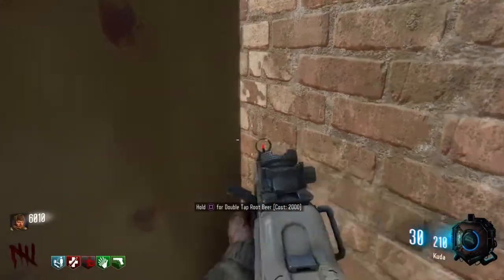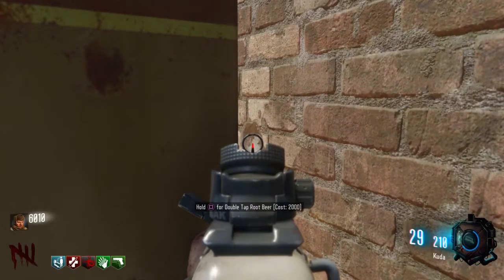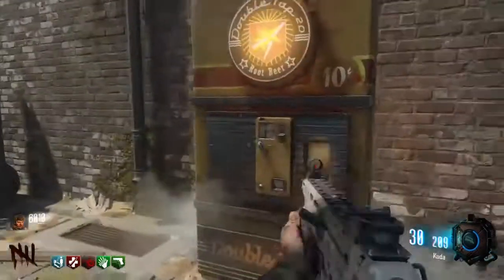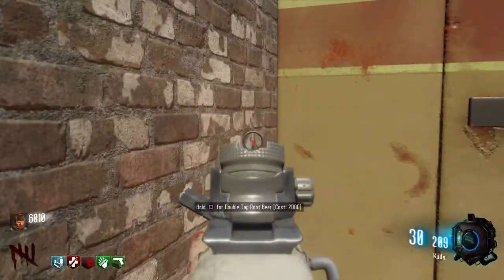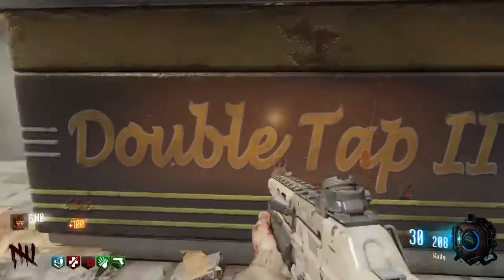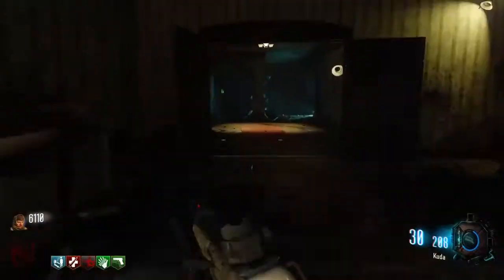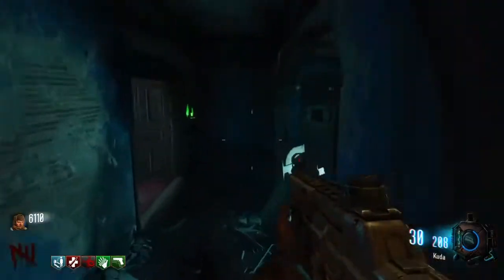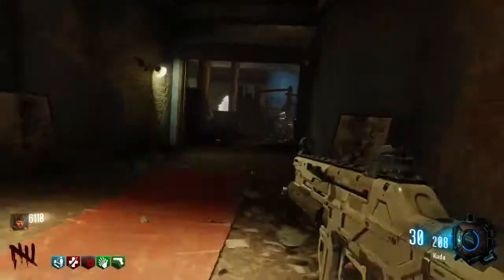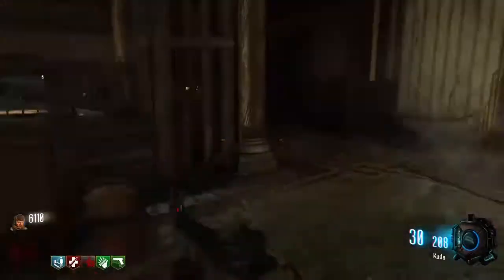You want to shoot that little blood stain right there — see that? It turns white, and that is exactly what you need to do. Once you do that, get the 100 points from the double tap. If you've already done that, it's fine. Come over here to the mystery box and hit it.